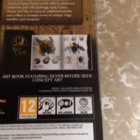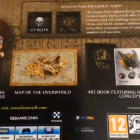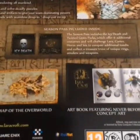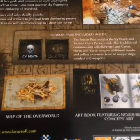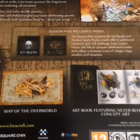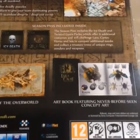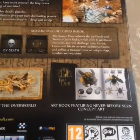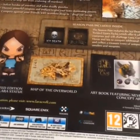You get an art book featuring never before seen concept art — that's pretty cool. You get a map of the overworld, which I take as the map of the game itself. You get a season pass that includes the Icy Death and the Twisted Gears pack, which offers six additional costumes and will challenge Lara, Carter, Horus and Isis to conquer additional tombs and collect treasure troves of unique rings, amulets and weapons. And you also get a limited edition mini Lara statue, which is pretty cool.